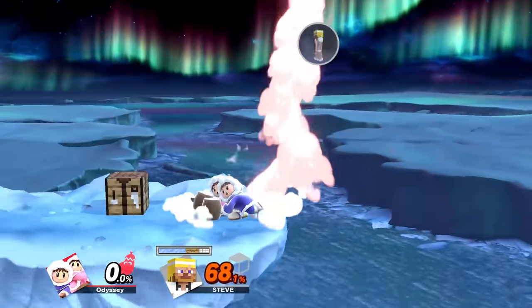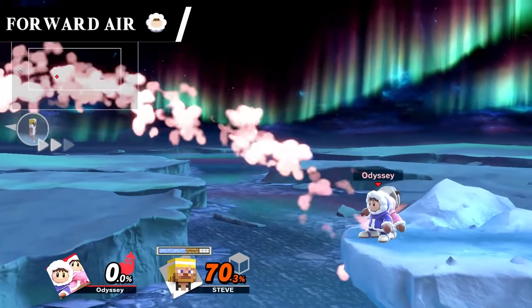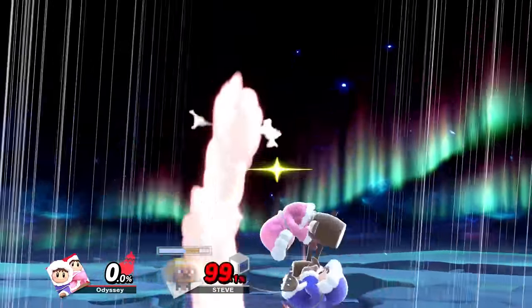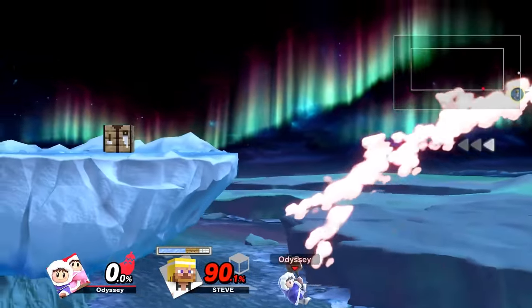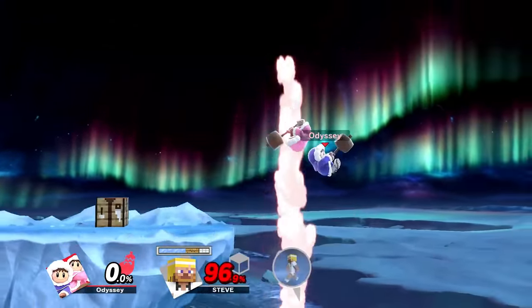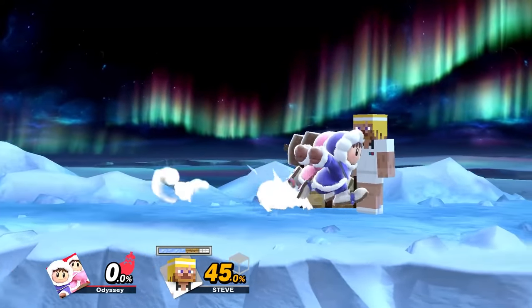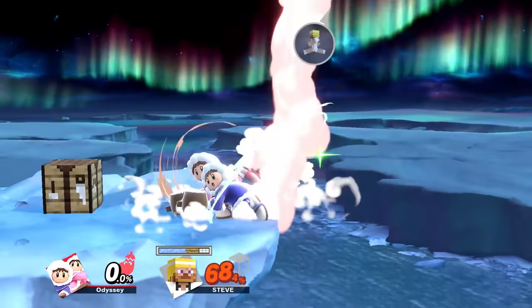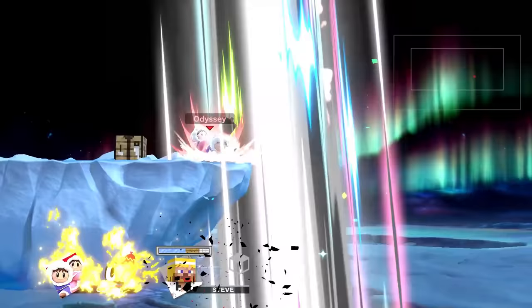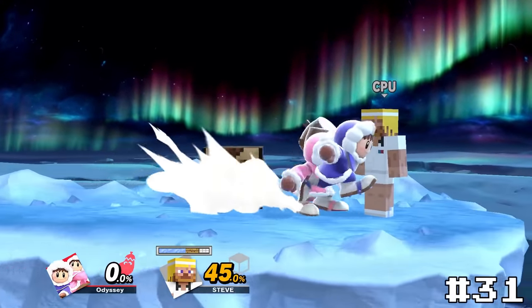Our final spike in high mid tier is Ice Climbers' forward air, Hammer Slam. This one is really unique because only Nana can do the spike, not Popo. This means it's much more difficult to hit but much more hype when it does. It's also another swing-something-forward move, so it has that going for it as well. The only reason it isn't higher is that I just don't like how they control in the air. I know it's supposed to replicate their air movement in the original Ice Climber, but I'm just not personally a fan, putting this at 31.